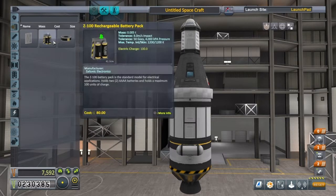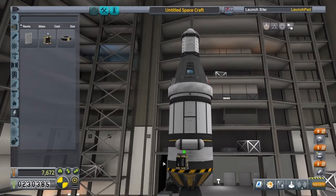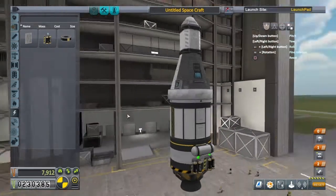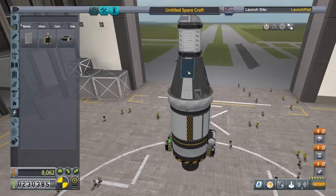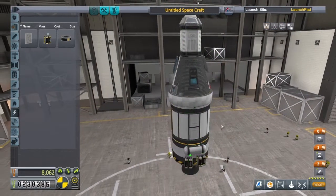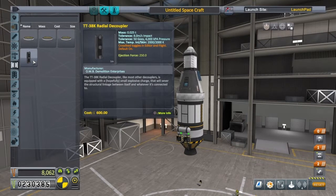You probably won't need as many batteries as me, because I'll be bringing extra lights just so you can actually see what I'm doing. I'll put four of those on — that should definitely be enough. And a couple of solar panels as well, we'll add a few more soon. Now, because we've still only got the small landing legs, we're going to just need to do this right.